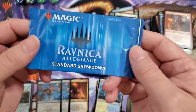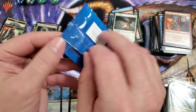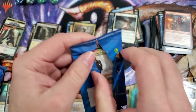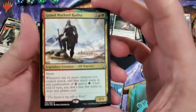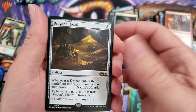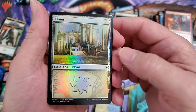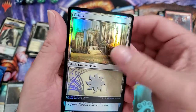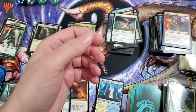All right, Standard Showdown — what is it, there's gotta be... I want to say four cards, maybe five. Let's check it out. Okay — Dominaria, Grand Warlord Radha, M19, Dragon's Hoard — okay they're both rares! Ooh, a planeswalker promo foil — love that foiling too. I love the architecture in the back, to be honest. Oh, Chart a Course — okay, that's a nice one. So yeah, that was four cards — not too shabby.